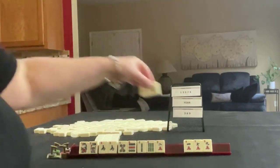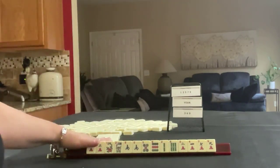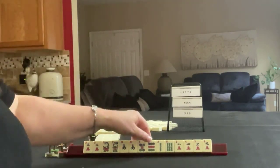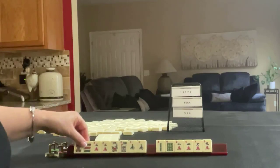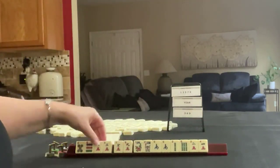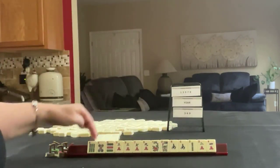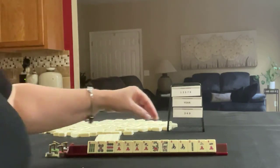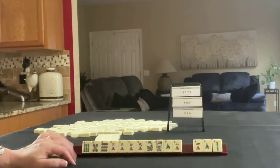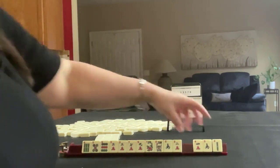We have a 3. We have no white dragons, so let's not focus on the year unless we get a white dragon. For odds, we need maybe those, maybe these, but we could maybe play 3-6-9 too. Let's pass those three. We're going to try for either odds or 3-6-9.